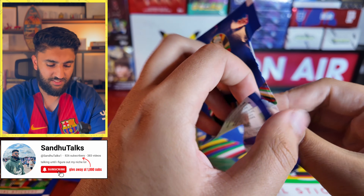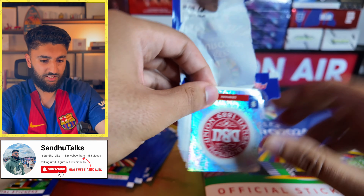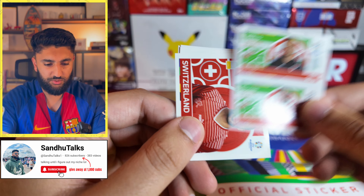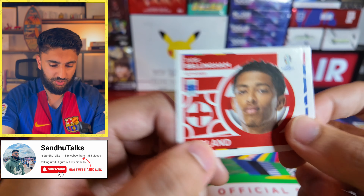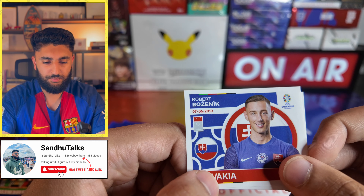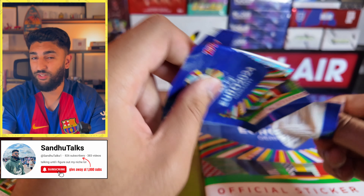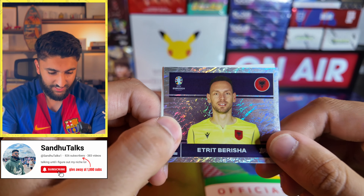In all the videos we've done so far we've just had some sort of goated packs — we just keep pulling absolute worldies. We're starting off with a Denmark crest badge, followed by a Wales duo, Switzerland Rodriguez, Jude Bellingham for England, Bozenik, and finishing with a Slovenia Strovanovic. Can we pull that Jude Bellingham auto?